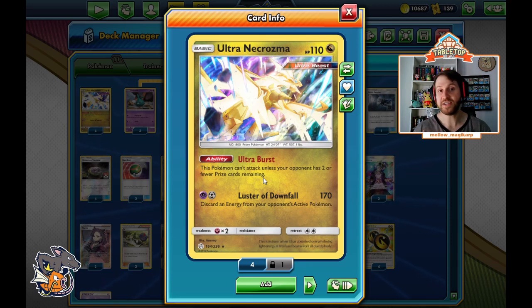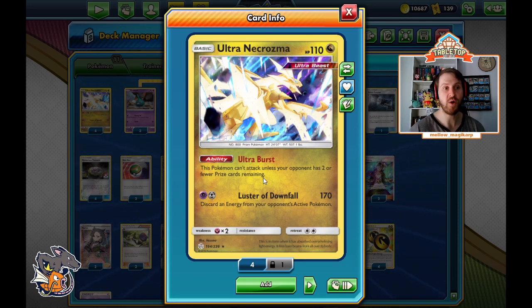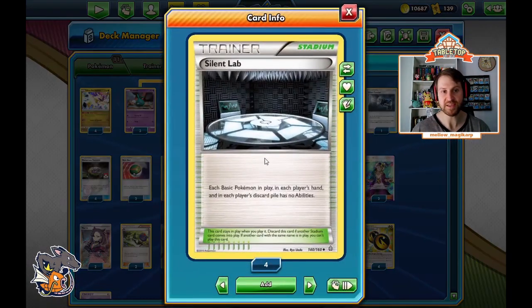We're not going to sit there and give them four prizes before we start attacking. We're going to use cards that shut off abilities, which I think is the strength of the deck. In any format you want to use your abilities — your Dedenne, your Crobat, your Tapu Lele in expanded, Zoroark's Trade, Eternatus' Eternazone to let you have a full bench. We're going to shut all of those off. The disruption caused by shutting off abilities is the power.